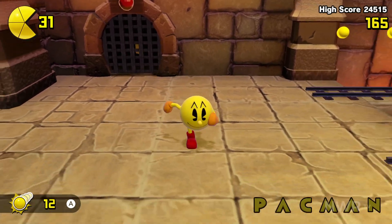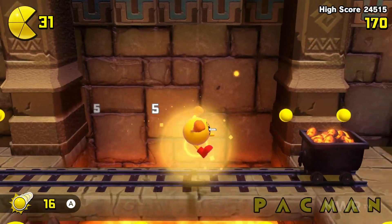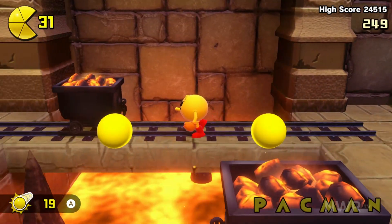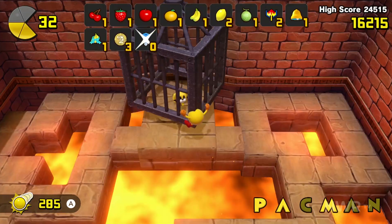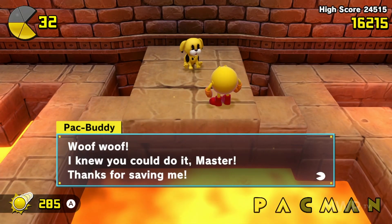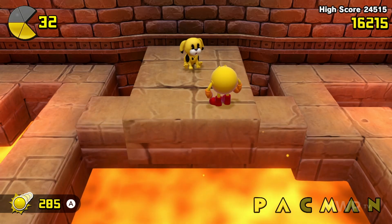Pac-Man World is a 3D platformer that falls somewhere between Crash Bandicoot and Super Mario 64. The camera is entirely scripted; however, unlike Crash Bandicoot, you're never limited in terms of movement access. A more modern comparison would be something like Super Mario 3D World.